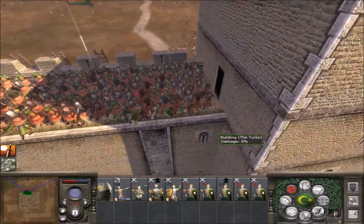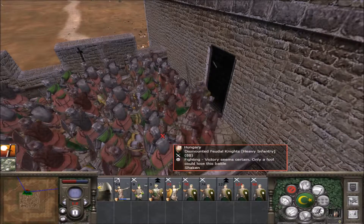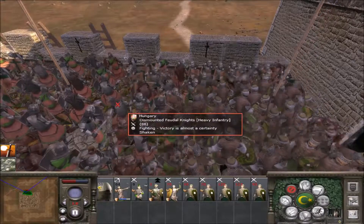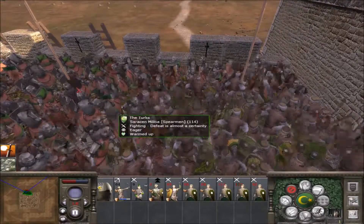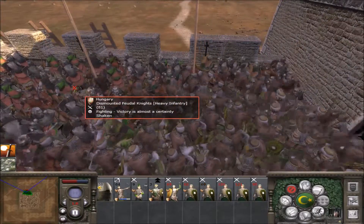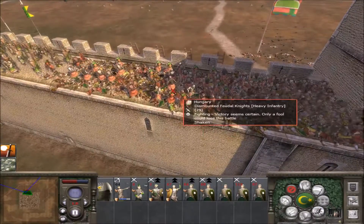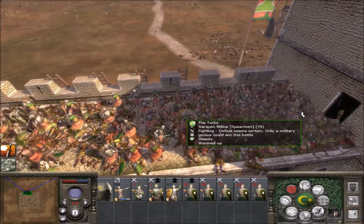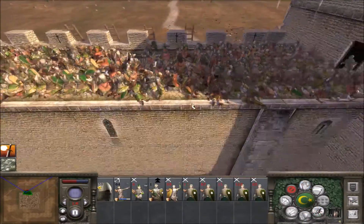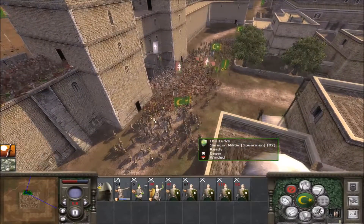They're going to pour out right here and probably get slaughtered, but first they're going to kill a few knights, and I'm okay with that. Victory doesn't seem so certain now, does it? Can we get these guys to charge over? That would be nice - just push on them hard from both flanks. It would appear as if we have lost our Janissaries. That is unfortunate.